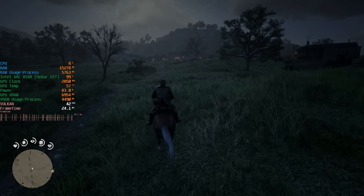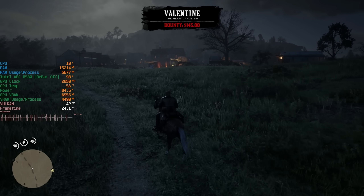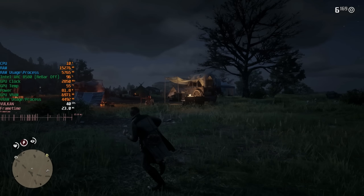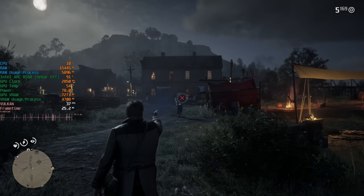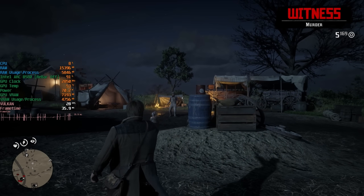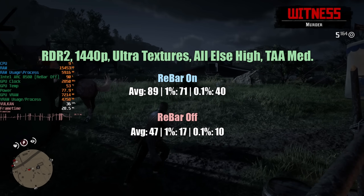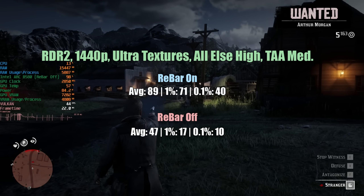Let's finalise with Red Dead Redemption 2, a game that does have its own problems with the B580. I'm still seeing issues where it's not hitting its maximum clock speeds in and around busy cities — namely Valentine — with some GPU usage drops down to around 80% before the clock speed drops too. With rebar off we're seeing between 30 and 50 FPS a lot of the time — 47, 17, and 10 were the exact figures, and it's pretty horrible to play. With rebar on we get 89, 71, and 40.